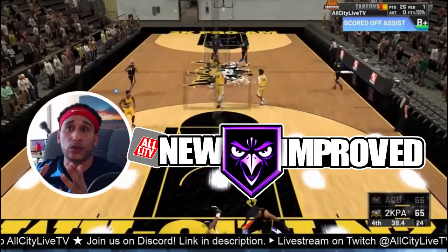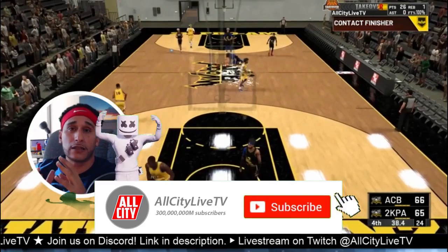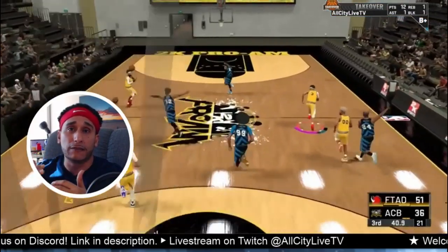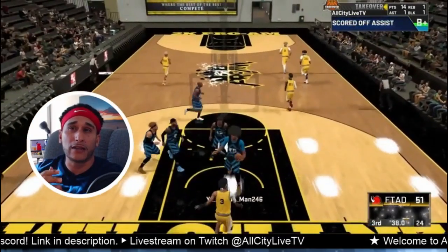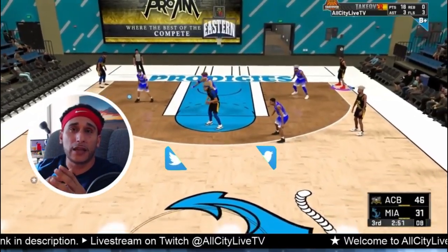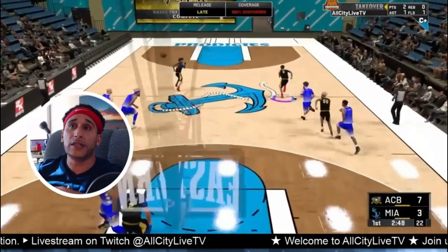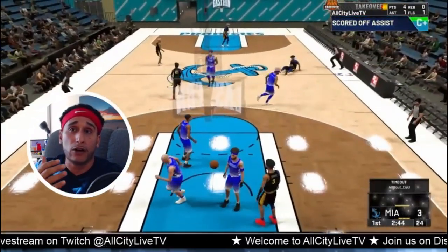The intimidator badge seems to have gotten a gigantic buff. We've tested it on multiple occasions, putting it at Hall of Fame and dropping it down to bronze to see if there's a significant difference between badge levels. Prior to patch 8 or this recent update, there seems to have been a buff to the intimidator badge — and not only that, a buff to contested shots. We've seen contested shots go in that should not be going in.